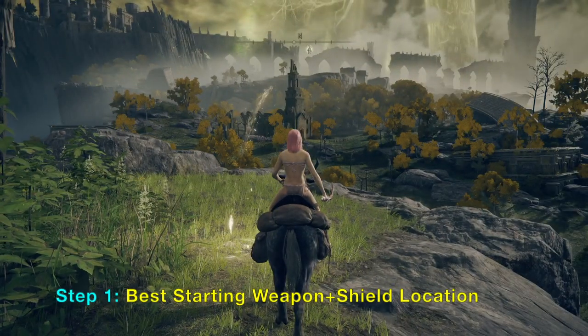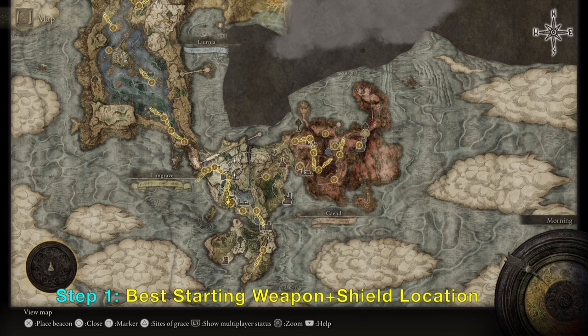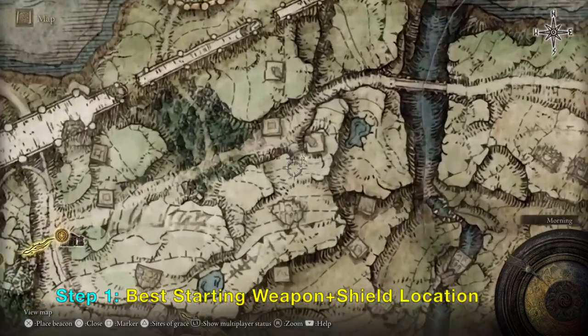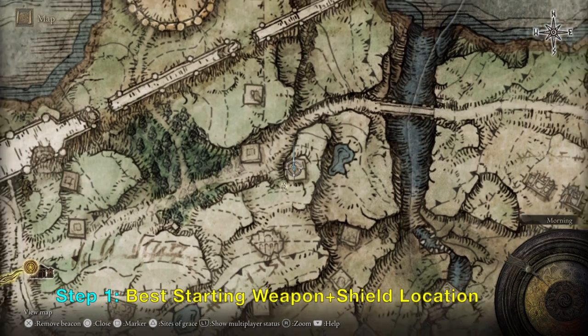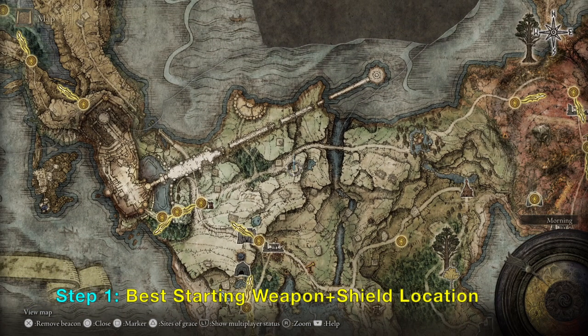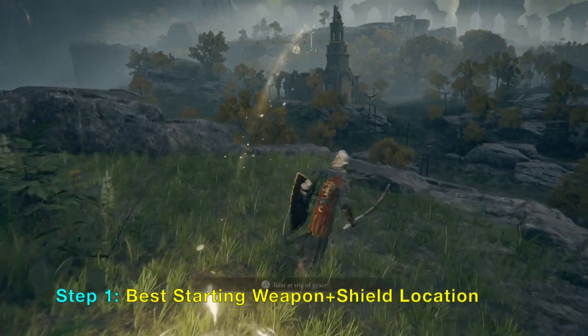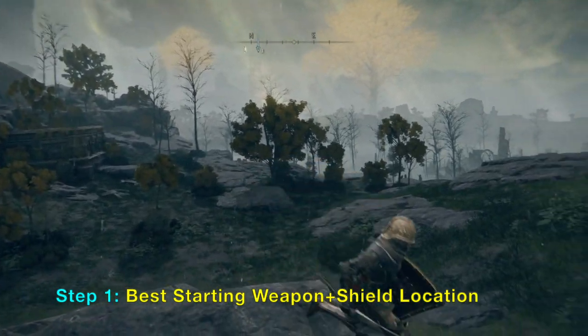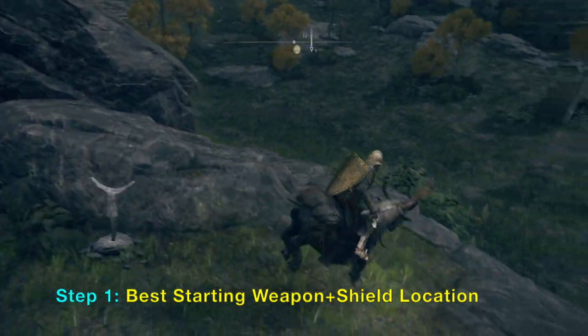The first thing you want to do is open your map with the options button and then mark this location on the map. If you don't have a map yet and you're just starting a new game or very early in the game, it doesn't matter — I will show you the general area you need to go. All you need to do is follow the same path I am doing now.